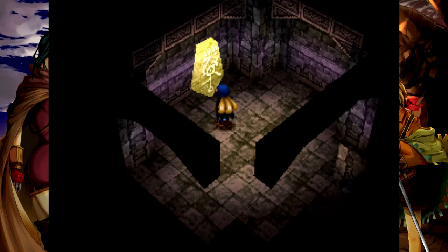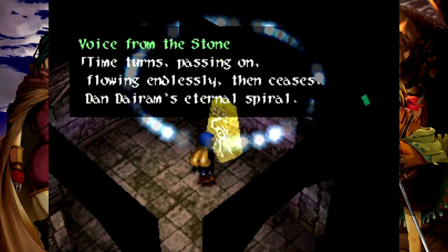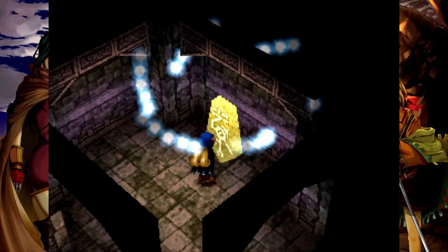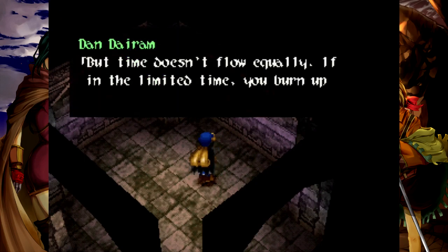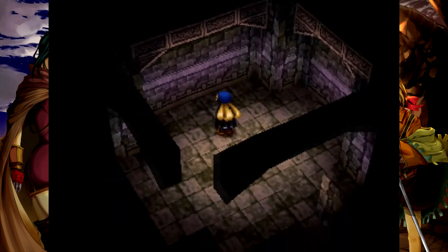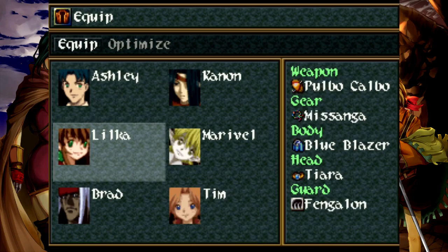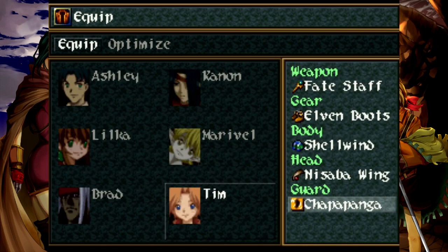That's the last one. 'Time turns, passing on, flowing endlessly, then ceases. Dandyrem's eternal spiral, the guardian of time. But time doesn't flow equally. If in limited time you burn up your life, I must seek justice.' That is the fifth and final gold guardian as well as guardian in the game. Very nice increase in sorcery.